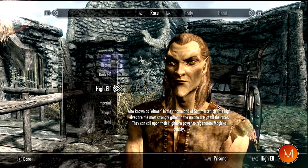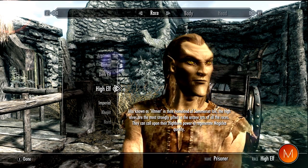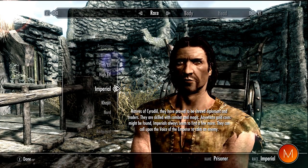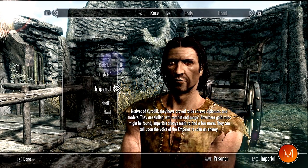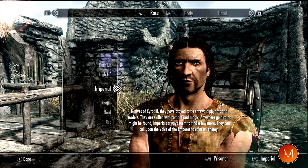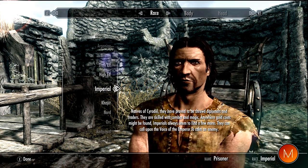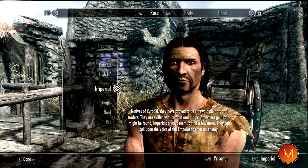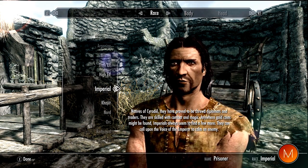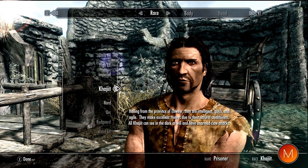The High Elf is the race that's kind of good at a little bit of everything and they can regenerate magic quickly. The Imperial — they are skilled with both combat and magic, and they can call upon the Voice of the Emperor to calm an enemy, which could become very useful if you've got some massive boss attacking you.